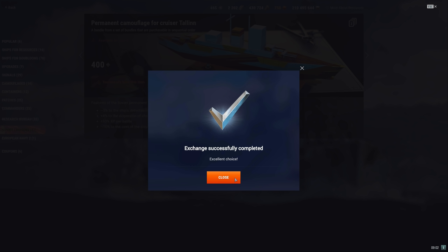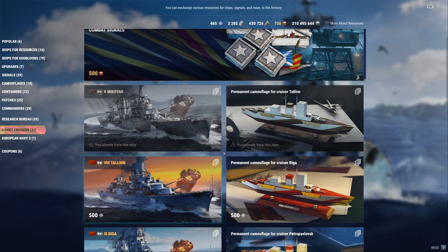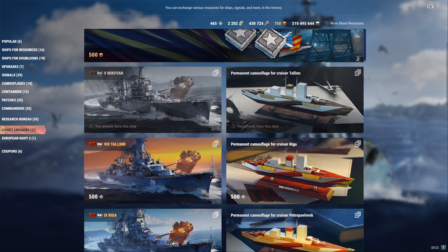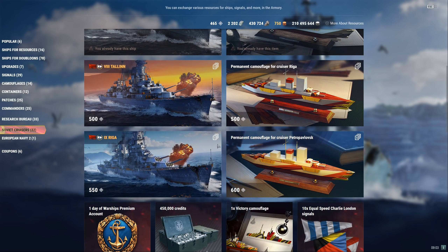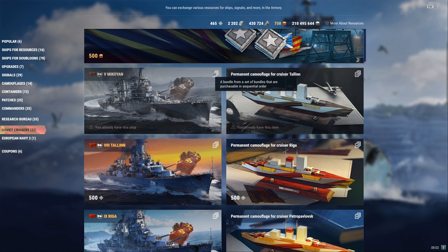That's how they get you this time around — they're forcing you to get the permanent camouflage, which is part of the arc. You just can't go from the Mikoyan to the Talen to the Rigga. You've got to go Mikoyan → camouflage → Talen → camouflage → Rigga, and then if you want it there's the permanent camouflage for the Petropavlovsk, which I don't see anyone going for. That would cost an awful lot of tokens and I really don't like this.